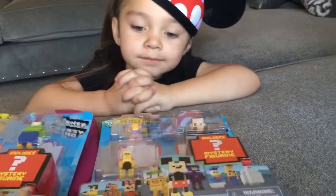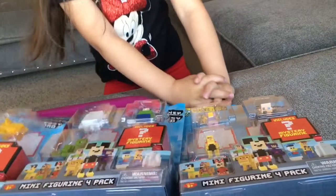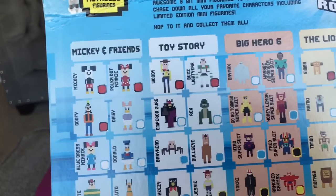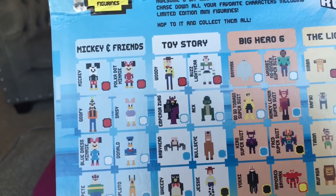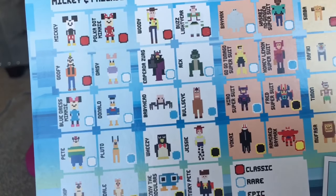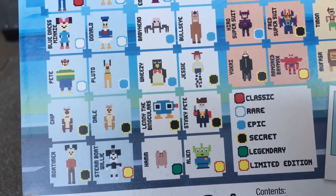So let's look at the back of these and see all the characters. There's Mickey and Friends, which includes Mickey, Polka Dot Minnie, Goofy, Daisy, Blue Dress Minnie, Donald, Pete, Pluto, Chip and Dale, and Mortimer.